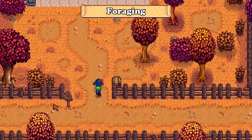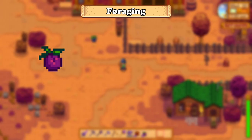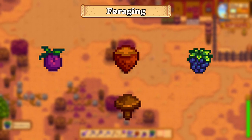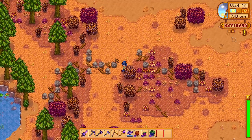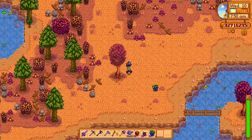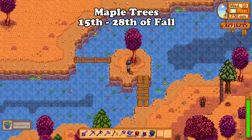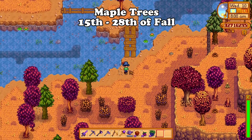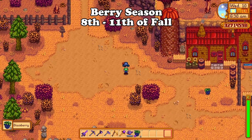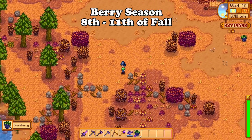For foraging in fall, you should aim to complete the foraging bundle by getting the 4 main foraging items: wild plums, hazelnuts, blackberries, and common mushrooms. If you have the mushroom cave or the forest farm, you should have gotten the common mushrooms already. For hazelnuts, either find them on the ground or by shaking maple trees from the 15th through the 28th of fall for a chance of a hazelnut to drop. From the 8th of fall till the 11th, there will be a blackberry season, and on bushes around the valley you will be able to find blackberries for some extra free energy food.